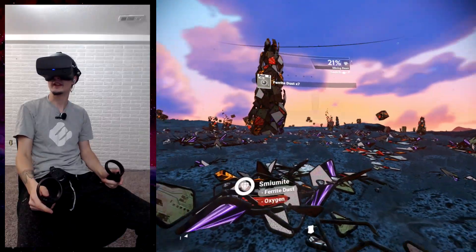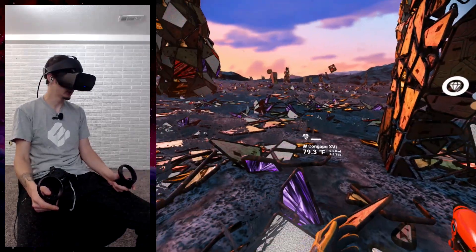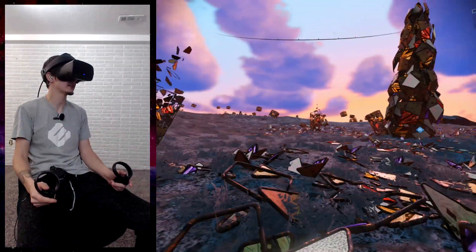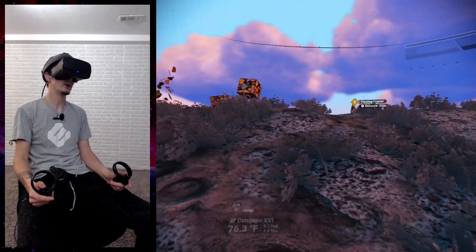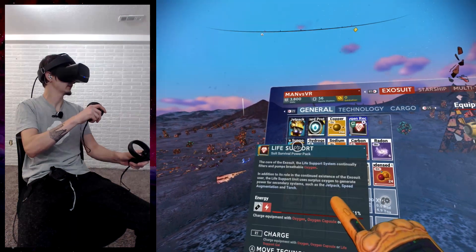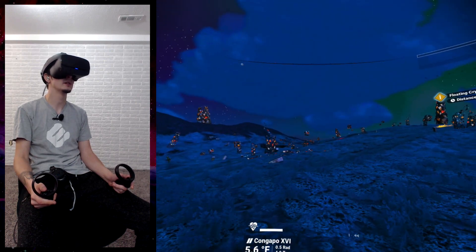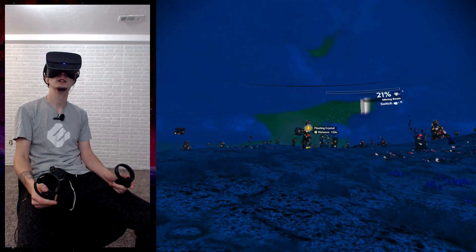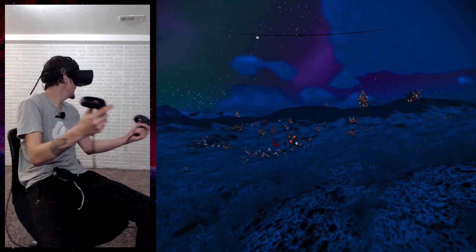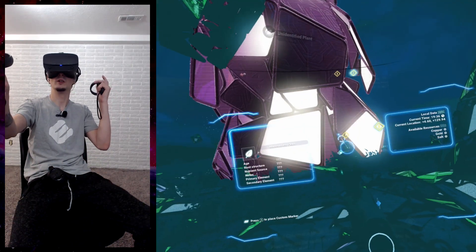I'm gonna take a little bit of everything here. My health is going down, it says, so maybe it is a little bit hazardous. Hold on — inventory. That's fine. There's some sodium up there, maybe close to the sodium will be some of the oxygen we need. I'm completely flabbergasted by this planet right now. My health is going down, but all in the name of science, right?